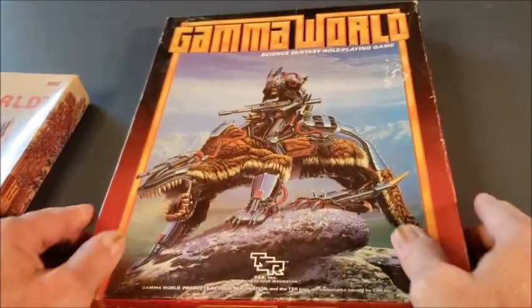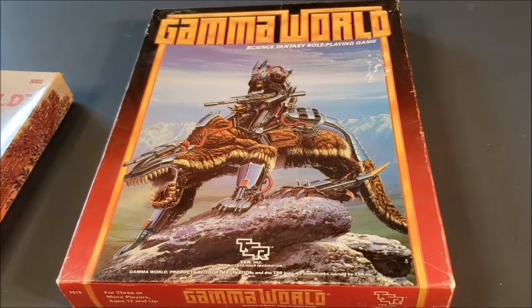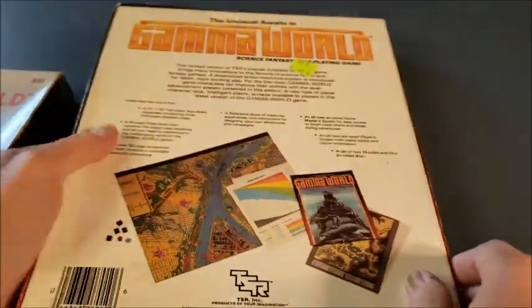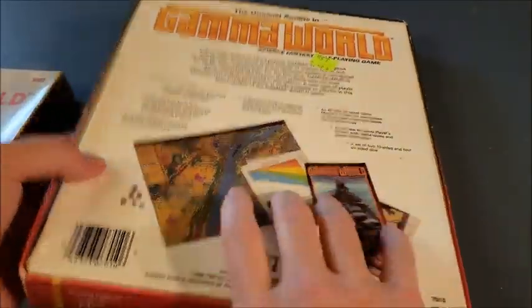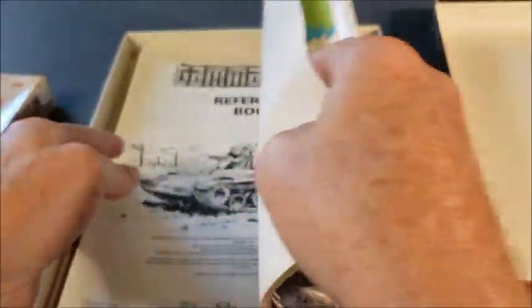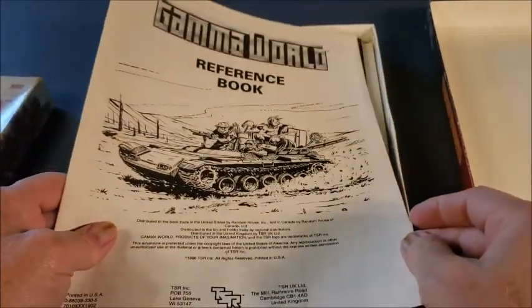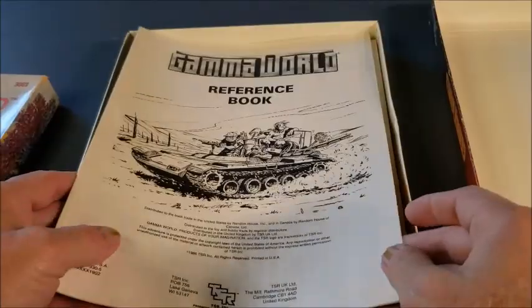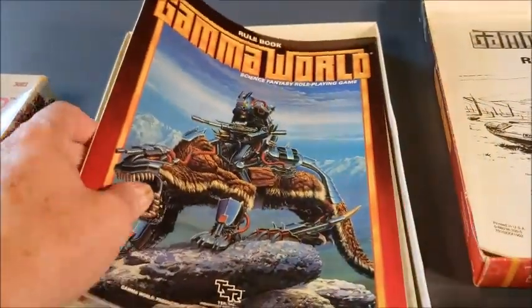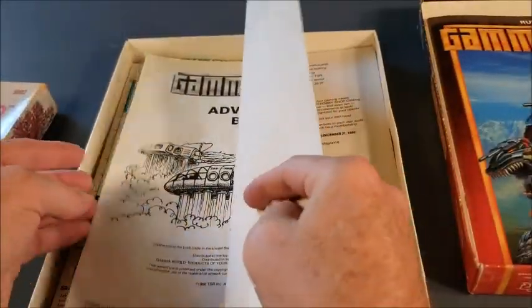This is the third edition box set published in 1986. This went more with the Marvel Super Heroes style of combat, where it was percentage dice on a sliding color chart. This too came with a booklet, a chance to join the RPGA, and a reference book that was meant to repair a lot of the editorial errors in the original booklet.